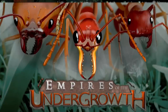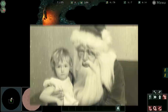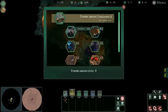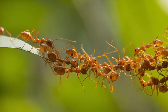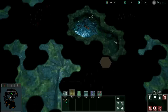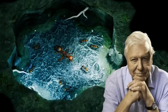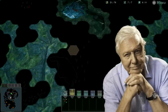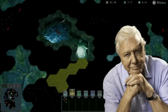Welcome back to the Undergrowth. I think the last time we played this was literally Christmas Day 2021. But we have the Fire Ants update. Fire Ants build bridges using their bodies. Here we are in the Undergrowth. This Solenopsis Invicta Fire Ant Queen has landed on the edge of a swamp. She may be far from her native habitat, but the Fire Ants are well known for their ability to adapt.